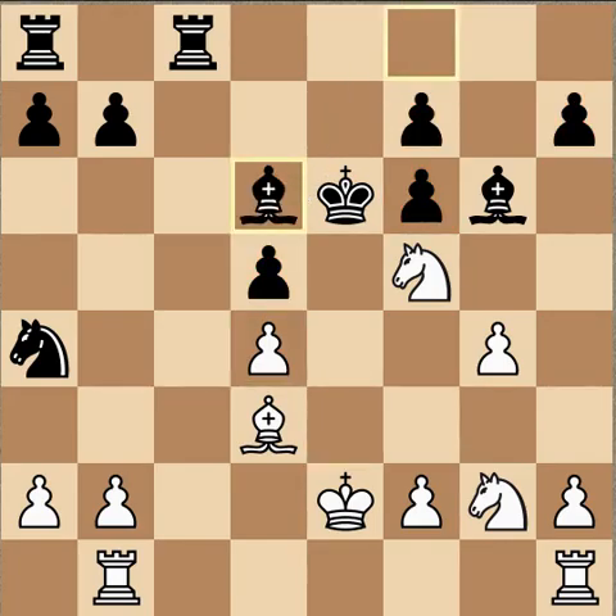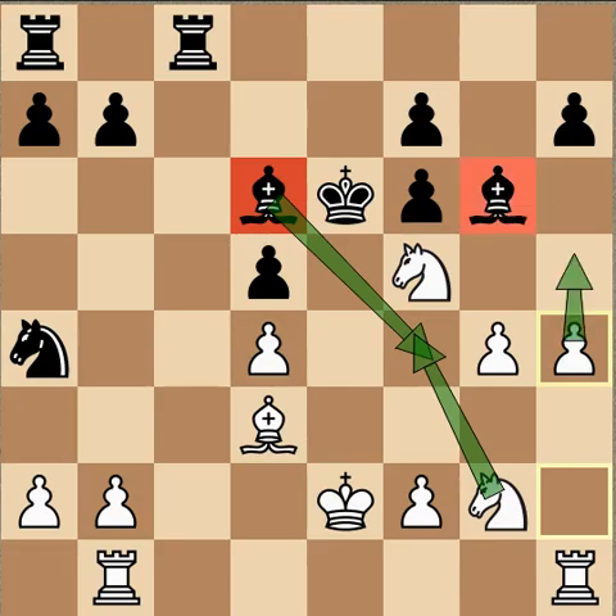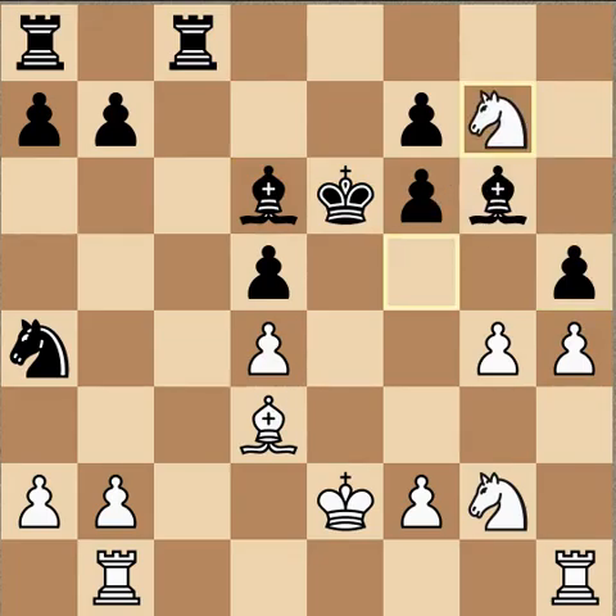C takes, bishop comes to d6. H4 — the bishop came to d6 to prevent the knight from coming to f4, but there's the other plan h4. Now the bishop is threatened — after bishop takes f5, the other white bishop captures on f5 and the rook is in trouble. H5 was played and at this point Kramnik is pretty much lost.